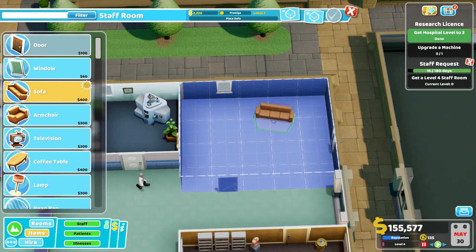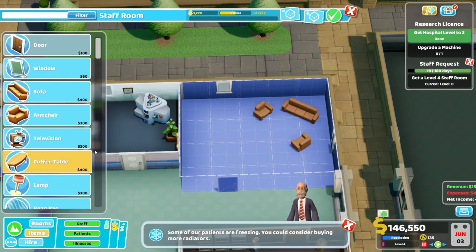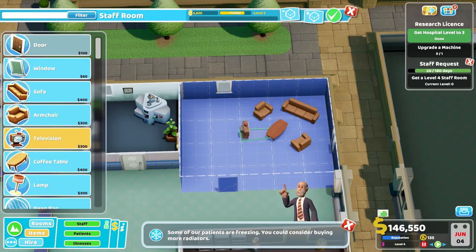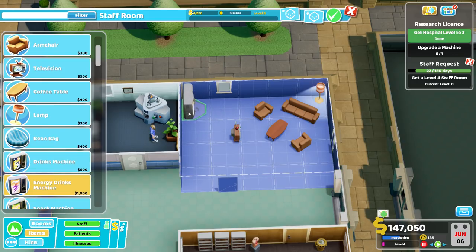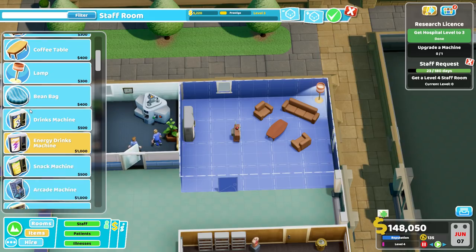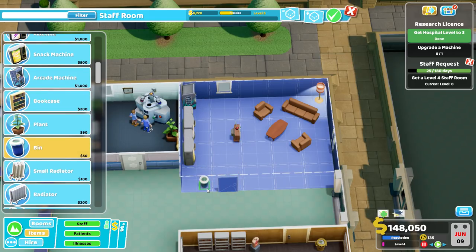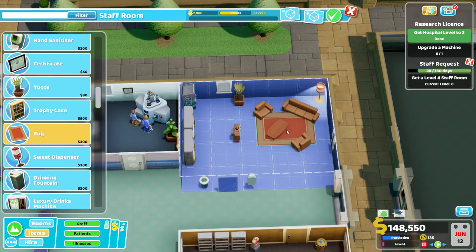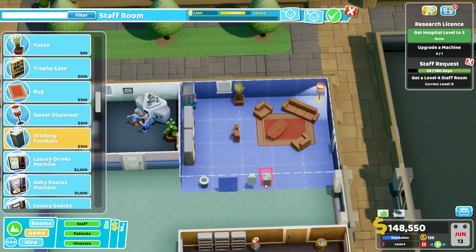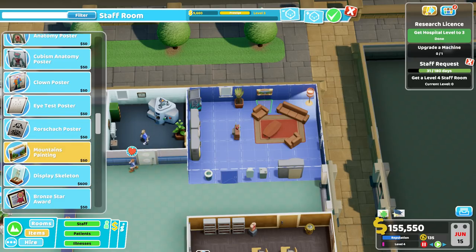Level four staff room challenge - yeah, we can do that. Let us get a staff room going over here. We'll get a coffee table in the middle, a television, a lamp - very nice, level three, we're almost there. Let's get some top-of-the-range drinks machines - energy drinks, snack machine, arcade machine. Level three, we are so close. We'll have a bin, hand sanitizer, a yucca, and a rug. Level three - a drinks fountain. A luxury snacks machine and a poster. Level four - there we go, perfect.